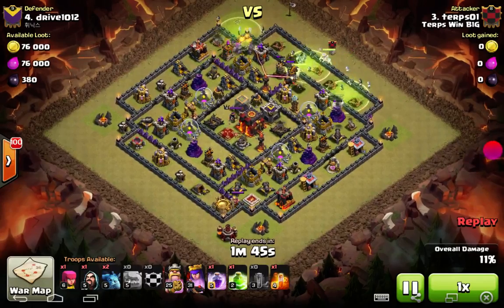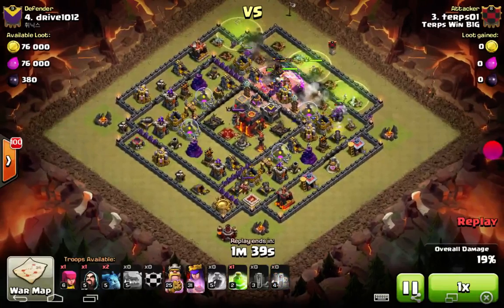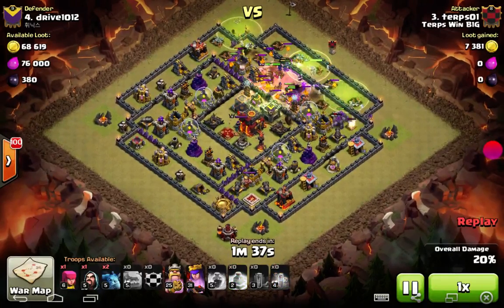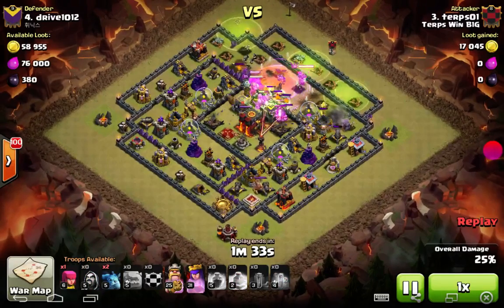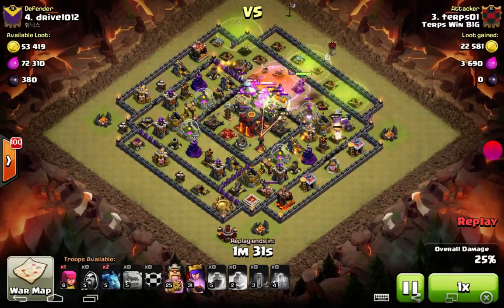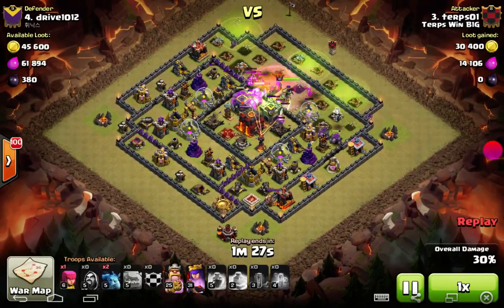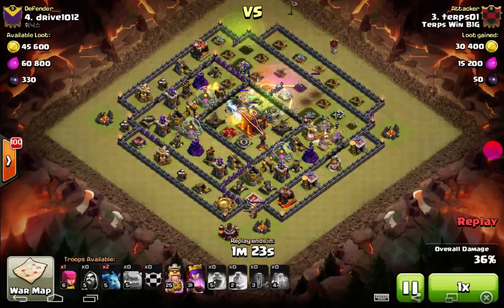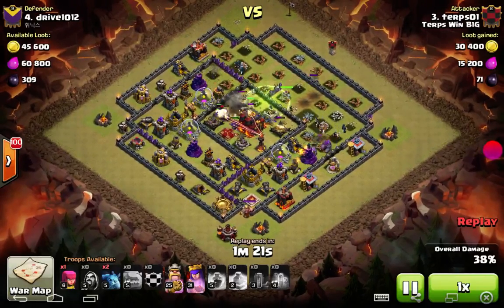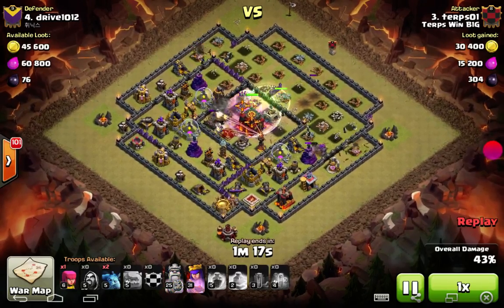With the golems coming in, you want to send the corner golems in a little bit first just to create a funnel, and then send the middle squad in. Pop a Rage for that middle one. He still has the poison for the middle one. Put the jump there — even with level 2 jump, they last a long time. He does have the level 5 golems, which I think is his first upgrade.